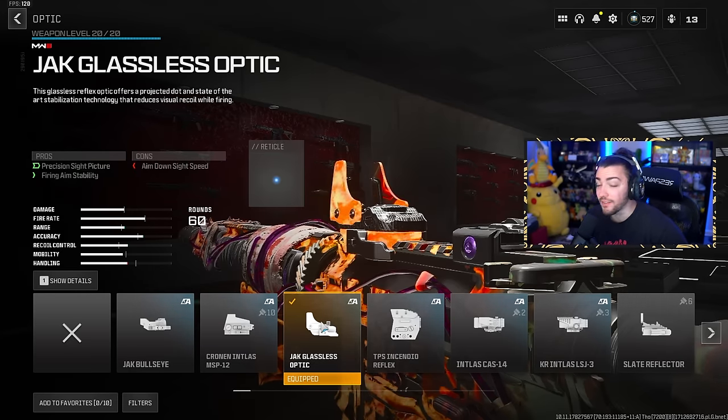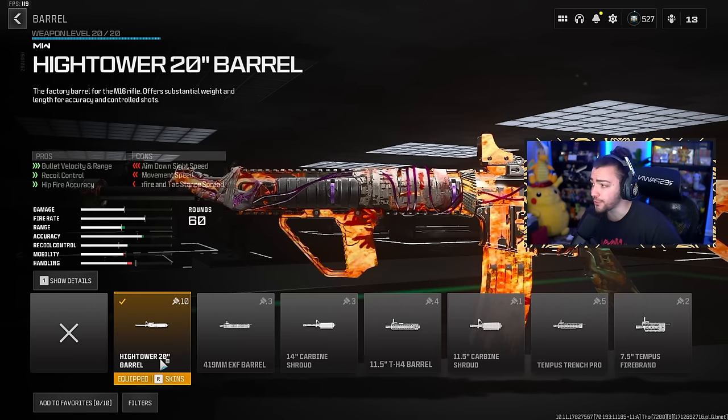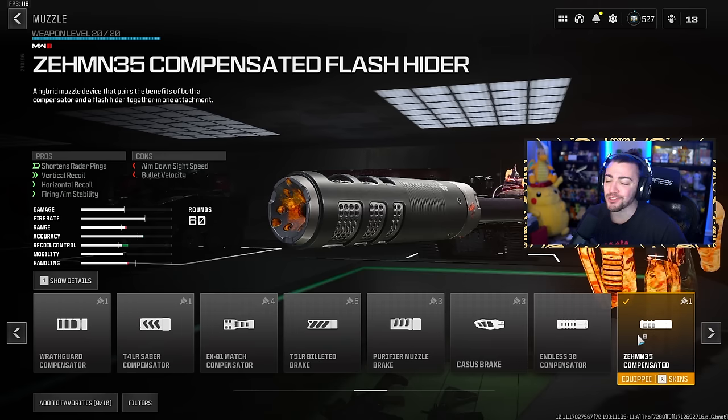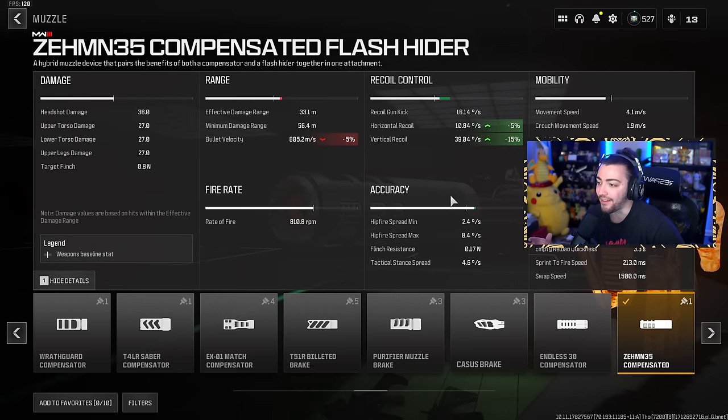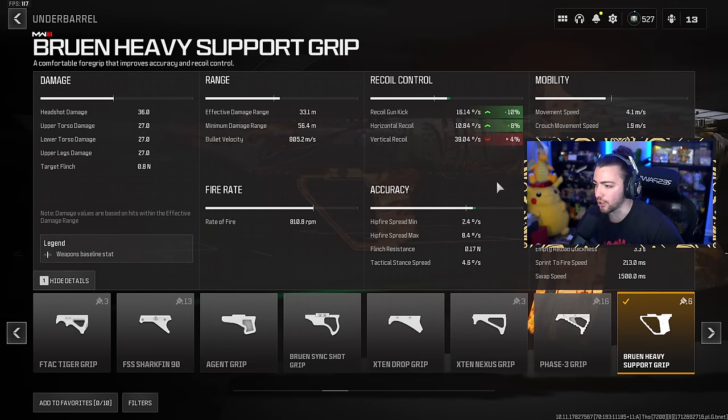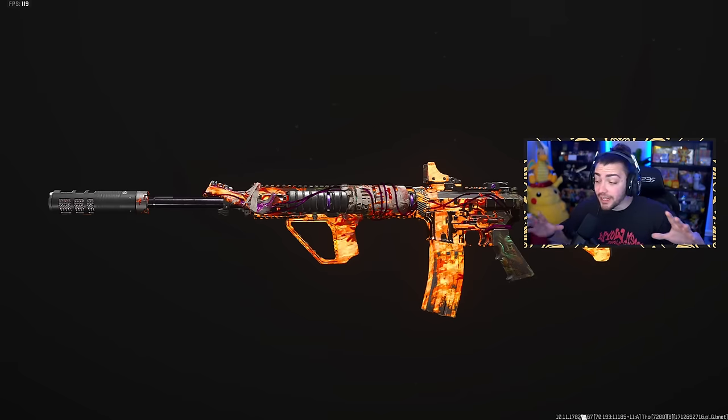Let's get into the class. For the optic on the M4 we have the Jack Glassless Optic — this is easily the best optic to run on Warzone, and now you can use it on MW2 guns, which really reduces visual recoil. For the barrel we have the High Tower 20 Barrel for bullet velocity, range, and recoil control. The muzzle is the Zem N35 — the meta muzzle right now — it shortens radar pings and gives vertical and horizontal recoil control and firing aim stability. For the underbarrel we have the Bruin Heavy Support Grip for gun kick control, aiming idle sway, and horizontal recoil control. Finally, throw on the 60-round mag. The M4 is feeling absolutely amazing after the Season 3 update and I have a good feeling that a lot more MW2 weapons are gonna be seen.